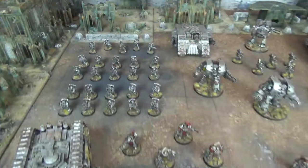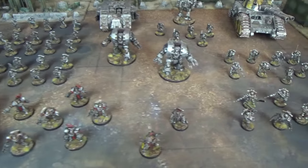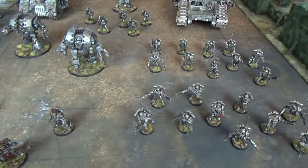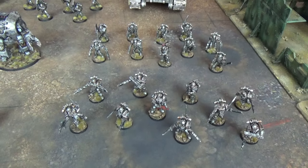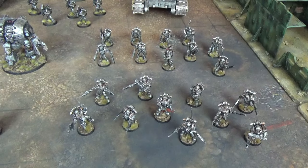Moving on to Elites, Erasmus Golg has brought along two Legion Veteran Tactical Squads, both of ten Marines with no other upgrades. They will be relying on their Bolt Guns and Chainswords today.